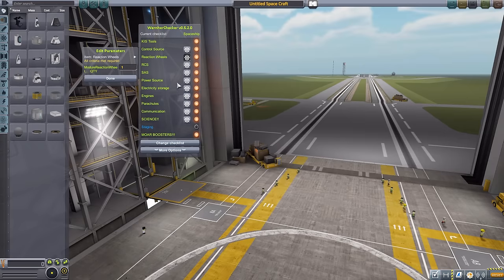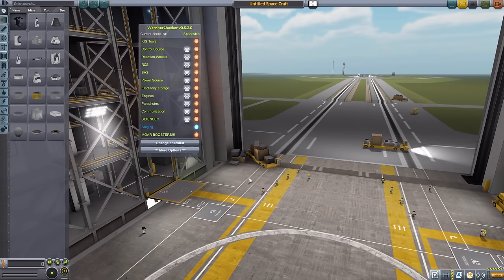Down towards the bottom of the list we have a section in blue for staging, which is more of a manual reminder — you check these yourself. The orange and green lights will update automatically, but the staging one only lights up when you click it, reminding you to review your staging setup. At the very bottom we have 'More Boosters,' which will always stay orange — this mod is never satisfied with how many boosters you put on your rocket, and I think that's a wonderfully Kerbal touch.